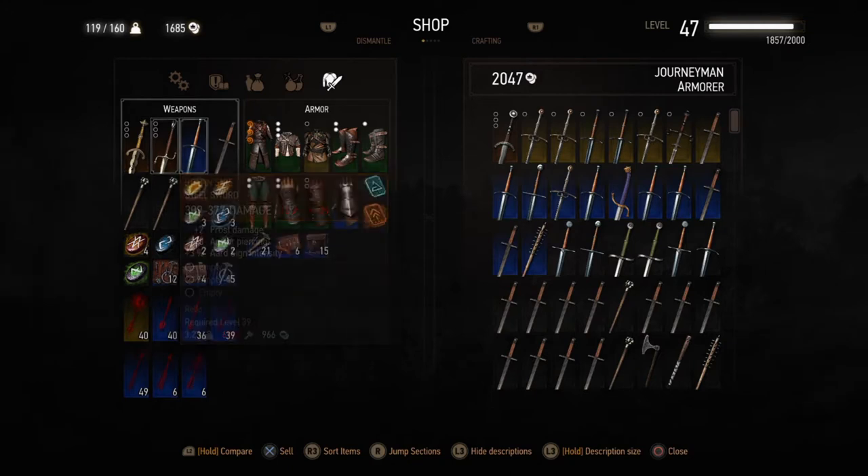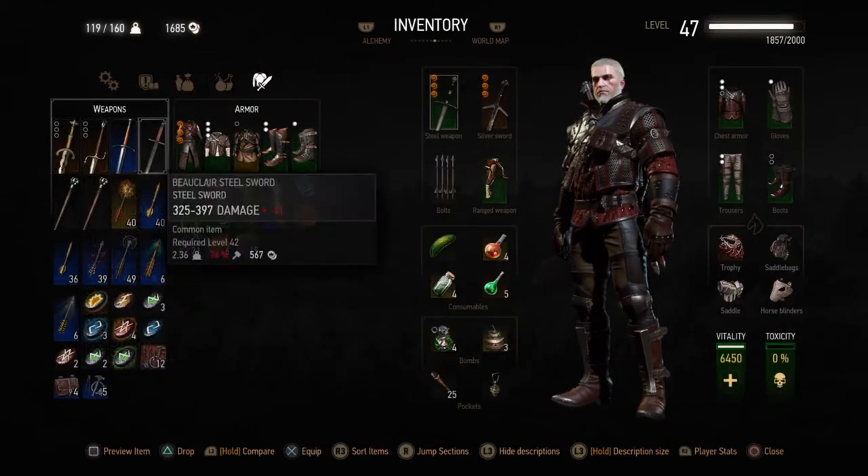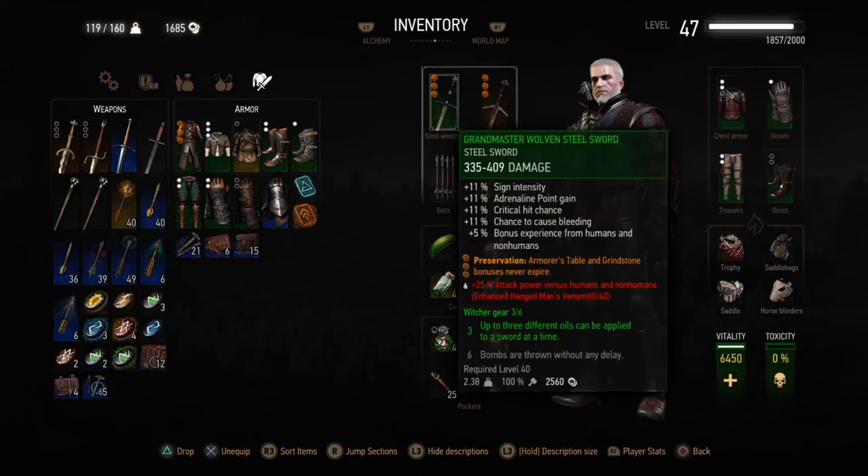When I'm done with the DLCs — Blood and Wine and Heart of Stone — I'm going to bring back my Grandmaster Witcher armors from the other schools. I'm going to bring back my Earth sign armor, which is already made and enchanted. My plan this run is not only to come back with my best sword and armor, but to bring back my other sets of armor as well.